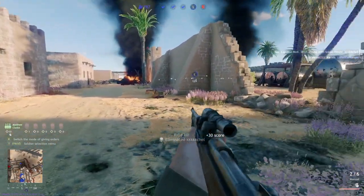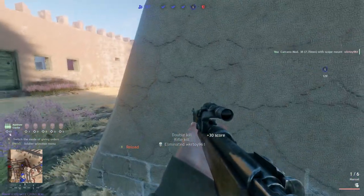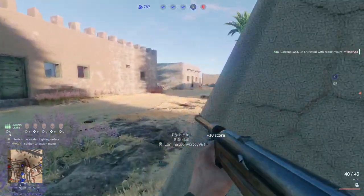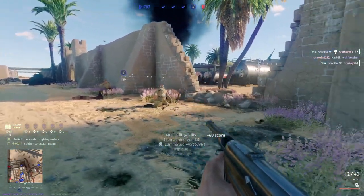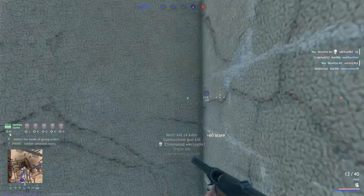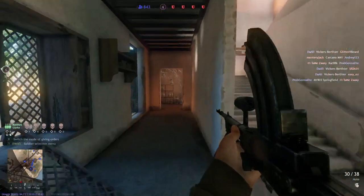Sniper rifles like the Carano are very nice — I don't even look down the scope, I just pop the guy. Then switch to the Beretta — got them and got them. Move and shoot, killing them while moving, no problem at all. Practice it and you'll get good at it.